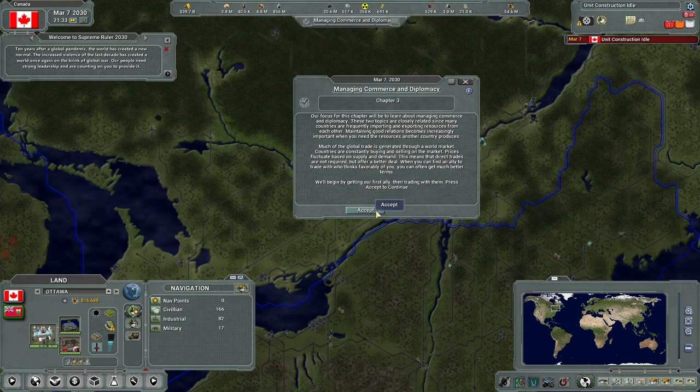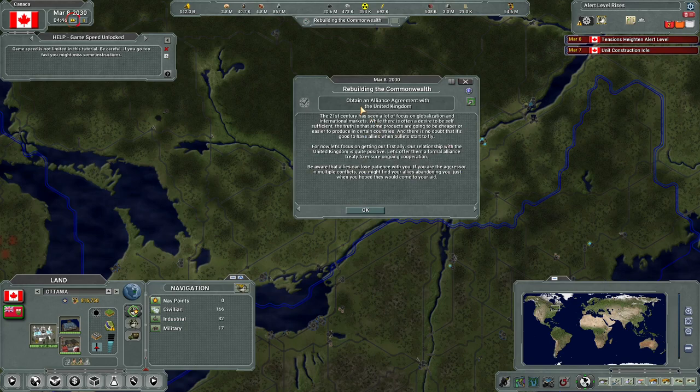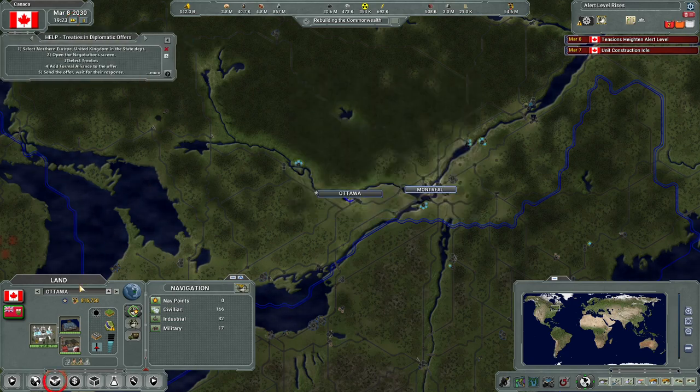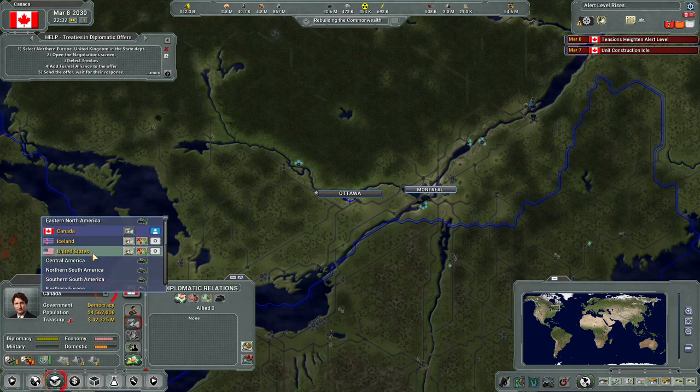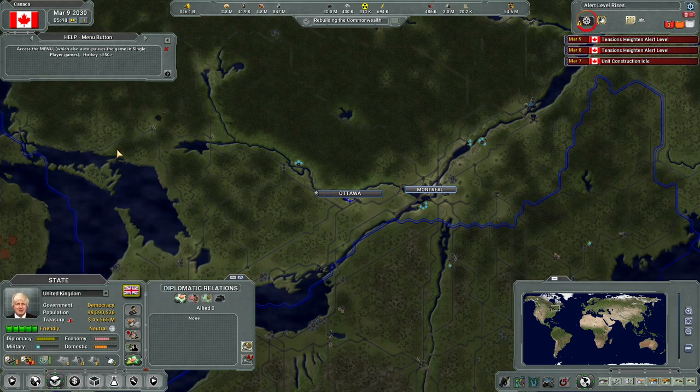Getting our first ally and then trading with them - press accept to continue. Rebuild the Commonwealth, obtain an alliance agreement with the United Kingdom. All right, so let's see - don't need to see that, don't need to see that, okay here we go. We're gonna find the United Kingdom over here in Northern Europe.